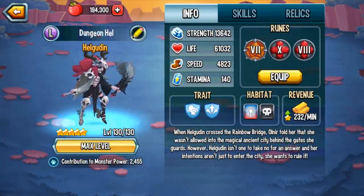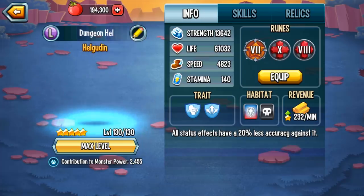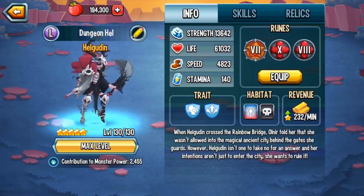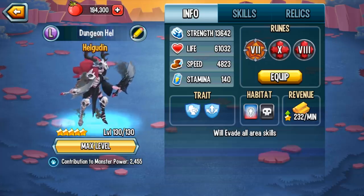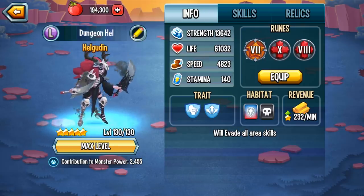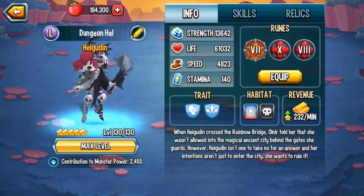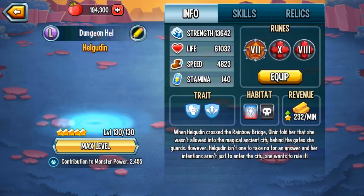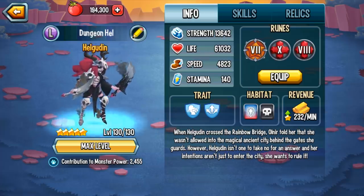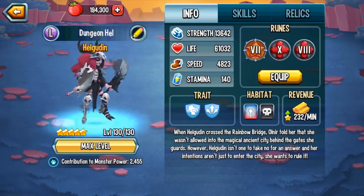Let's go over Hal Gudin and what makes her so vicious. The trait she has — Hardened — means all status effects have a 20% accuracy against it. This is typical of just about every monster nowadays. But what makes Hal Gudin extremely special is the Dodge Area trait, which will evade all area skills. This isn't like evasion that can be removed by a skill that removes positive effects — this is a permanent trait, which means the only way to get rid of it is by using something like Ingenica who can do trait disable, or any monster that has a trait disable skill.